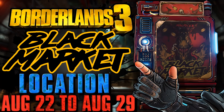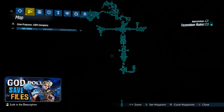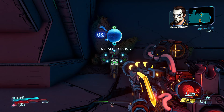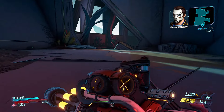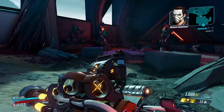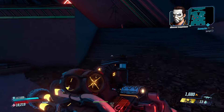Hey guys, I'm back with another Black Market update and this week you can find it on Necrotefeo in the Tanzadir Ruins. The following is a path from the initial fast travel location to the Black Market's current location. This path does have a ton of enemies that you can choose to fight, but if you're fast enough you can easily get through here in one straight shot to the Black Market with basically no violence along the way.